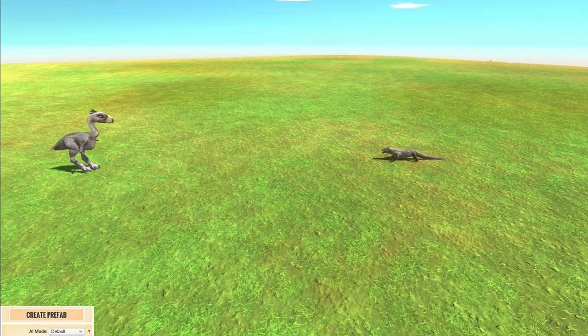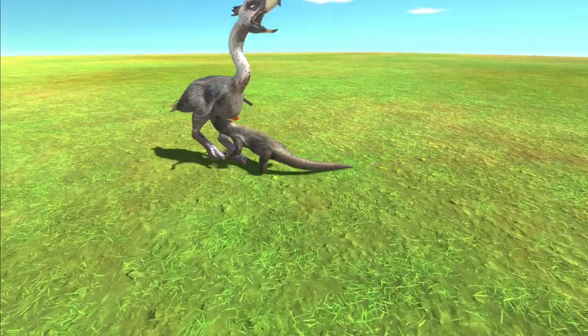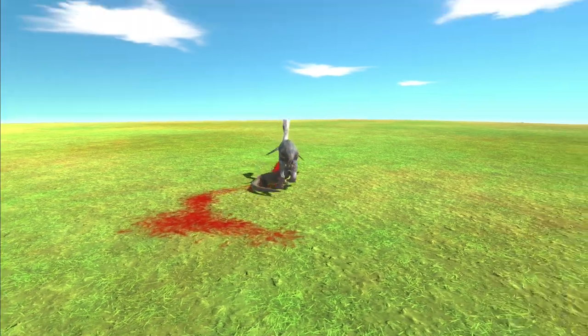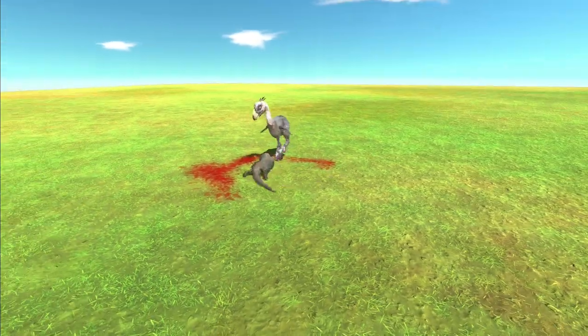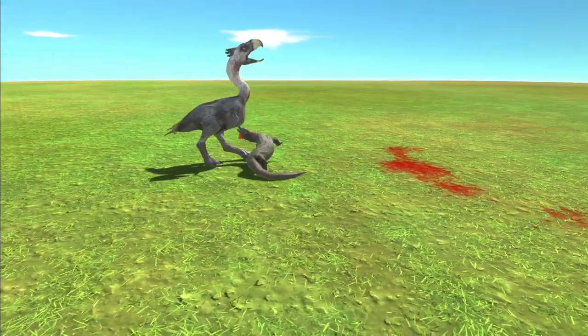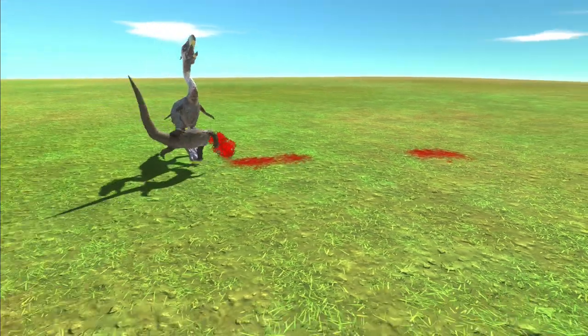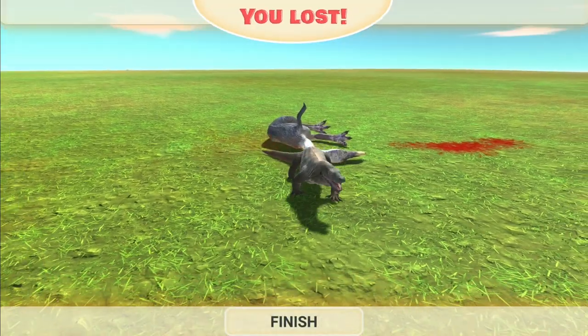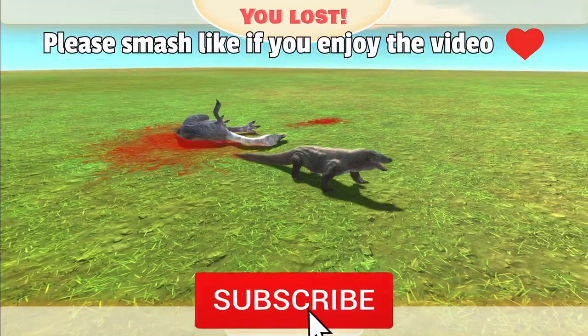Next up the $25 Komodo Dragon. I don't remember him being this small — he looks tiny against the Terrorbird. Honestly, Terrorbird should be embarrassed losing to this guy, though admittedly they're the same cost. The Terrorbird can pick him up quite easily size-wise, which is a massive disadvantage. Oh, that's embarrassing — the Komodo just destroyed him.